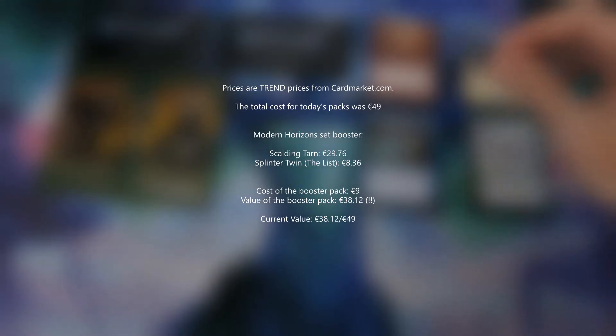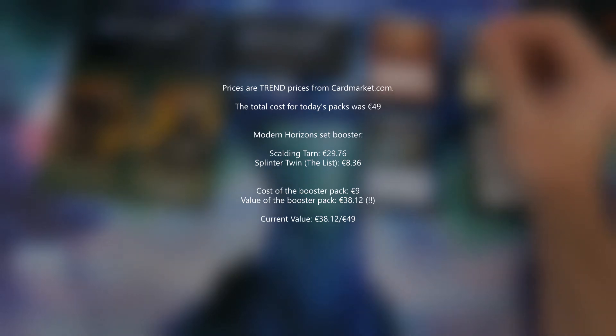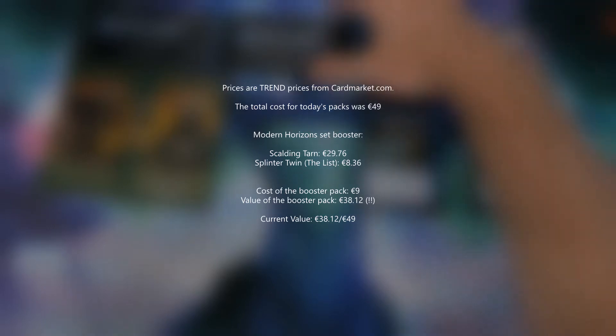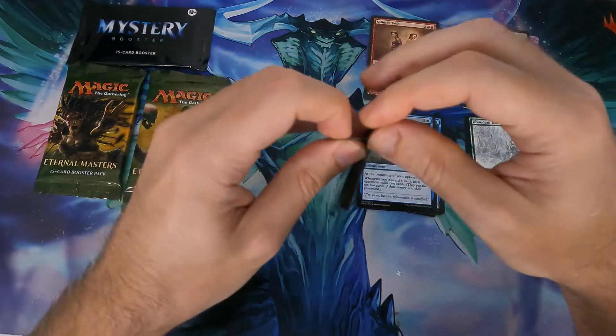Excellent start is an understatement — this is amazing. Scolding Turn is around 31 euros. Let's go with the Mystery Booster.